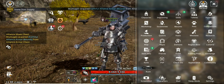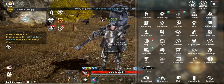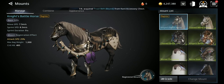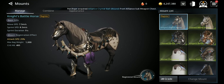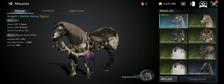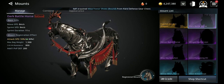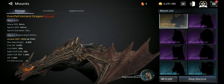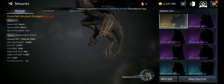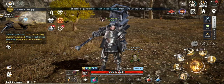Pets play a very important role. And mounts too — try to get mounts. Like this one: attack speed increase, weight increase, critical hit, and other stats. The higher the grade, the more of these stats. Check this one — up to 100% attack speed increase, critical hit, critical damage, and all those stats.